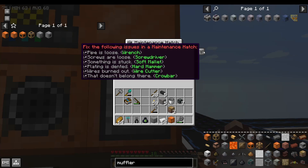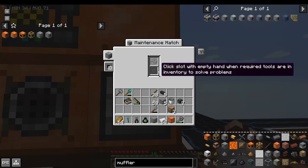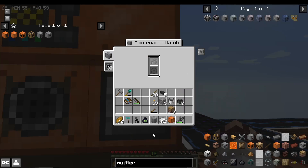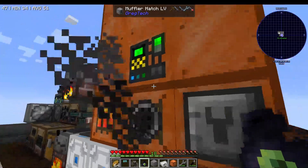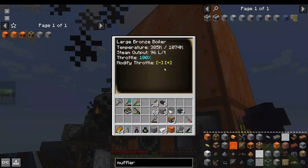In this case: wrench, screwdriver, soft mallet, hammer, wire cutter, and crowbar. If I click this slot with an empty hand, maintenance will occur. When I click this button, the maintenance symbol went away, and now the bronze boiler is making steam.